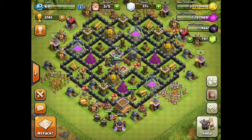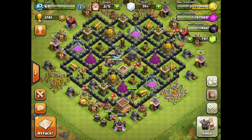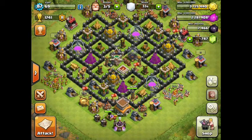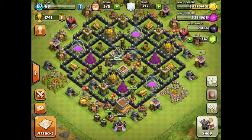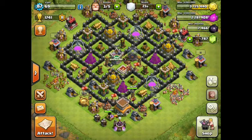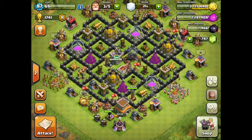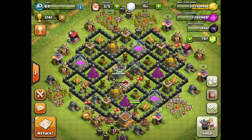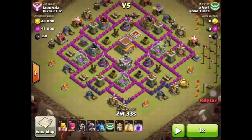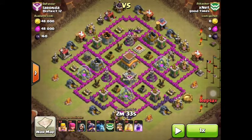Hey Clash of Clanners, this is Viper here and today we're going to be looking at drawing the clan castle troops completely away from the defenses. This is the second video of a three-video series. In the first video we looked at how to draw out the clan castle troops completely so that all of them are pulled out, and today we're going to be looking at what do you do with them once they're pulled out — you're going to be drawing them away from the defense.